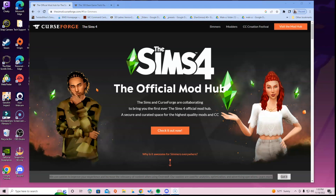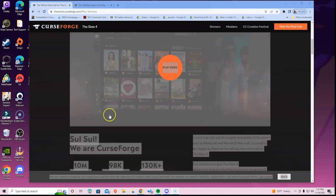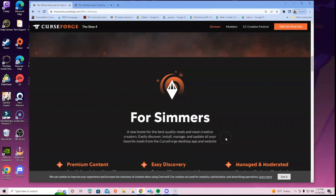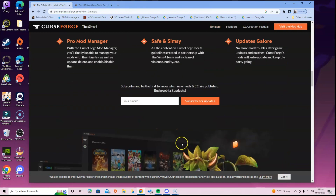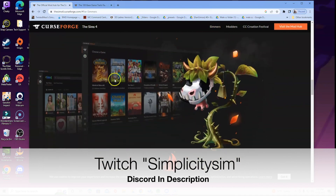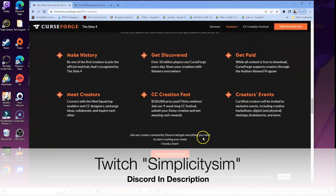Let's get right into it. This is the home page of CurseForge. It says 'The Sims 4 Official Mod Hub - The Sims and CurseForge are collaborating to bring you the first ever Sims 4 official mod hub, a secure and curated space for the highest quality mods and CC.' If you scroll down you'll be able to see a lot more about this website and all the people who use it. It also supports other games like World of Warcraft.